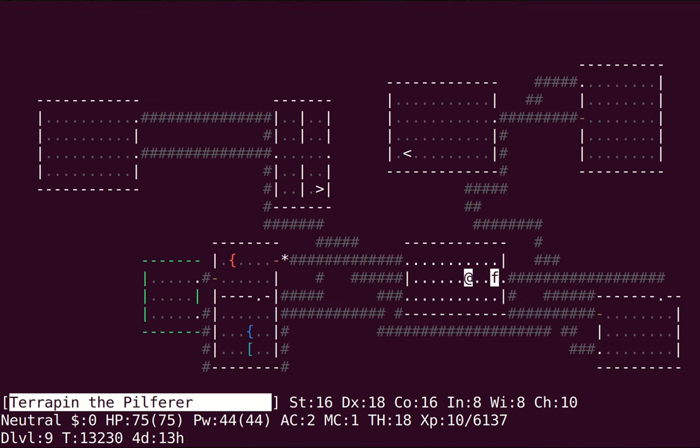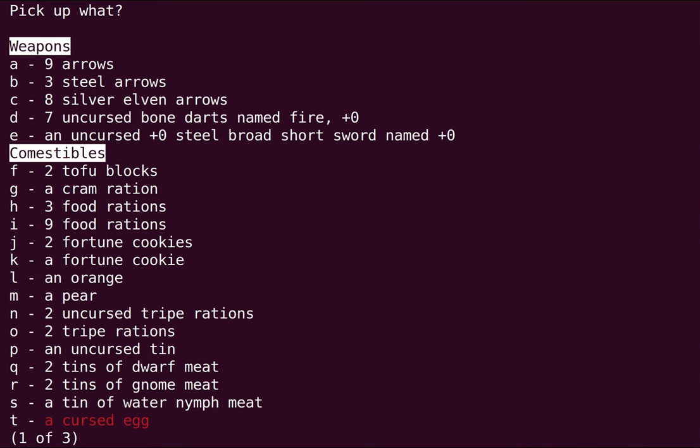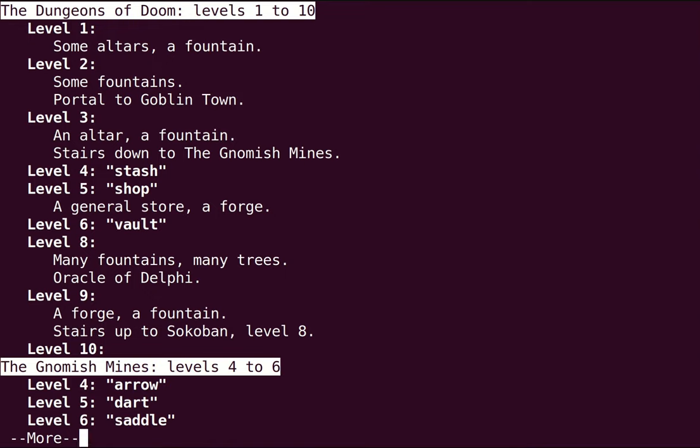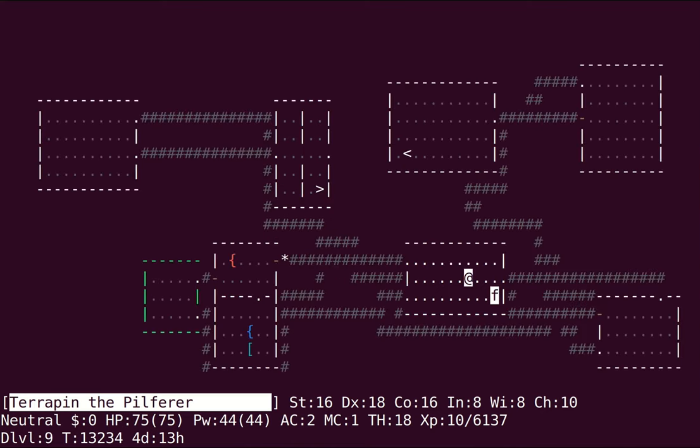I'm going to check real quick if I left the longsword up here — I'm pretty sure I didn't. I honestly don't know where it went. Probably the level 4 stash, I guess. I might decide to start training that up as well.